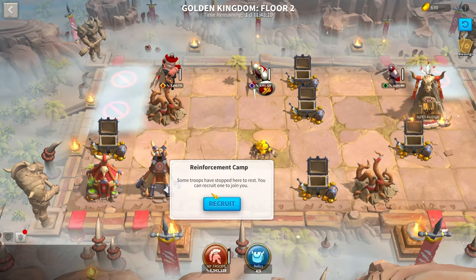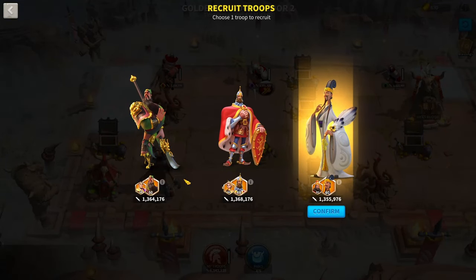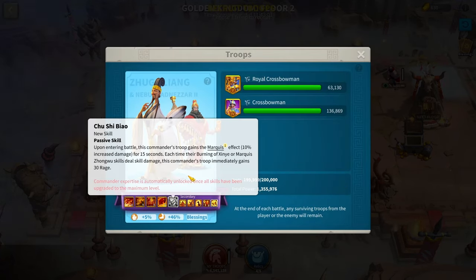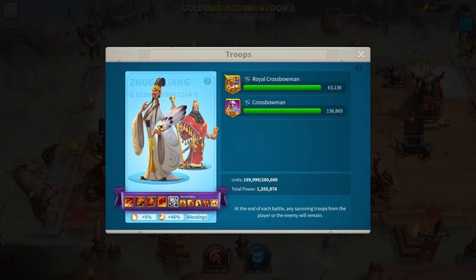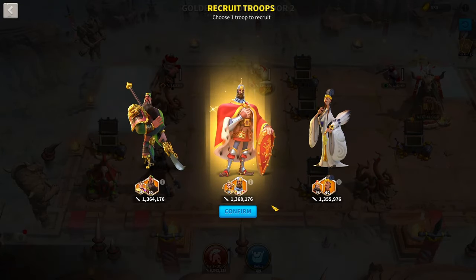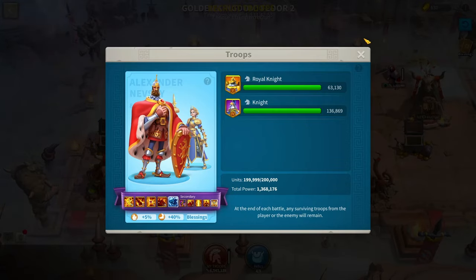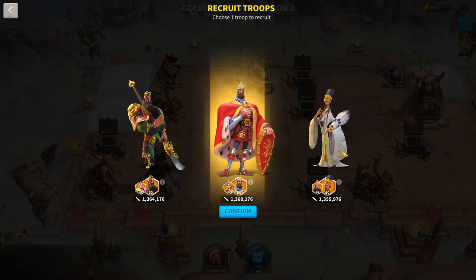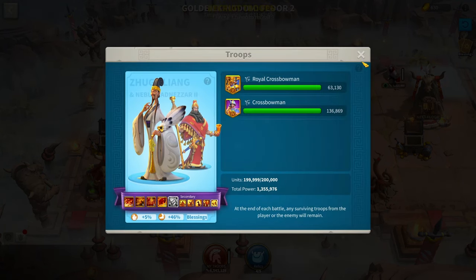With recruitment camps, make sure you're checking the commander's skills. You can see it's saying every single commander here is expertise, but if you click info on the Zulang March, he's actually not expertise — he does not have his expertise. So make sure you are checking out the commander's skills. I would have taken the Zulang, but now that I've noticed he's not expertise, I'm going to take the Nevsky and Joan, since the Guan and the Konstantin is expertise, but that is a bad match.